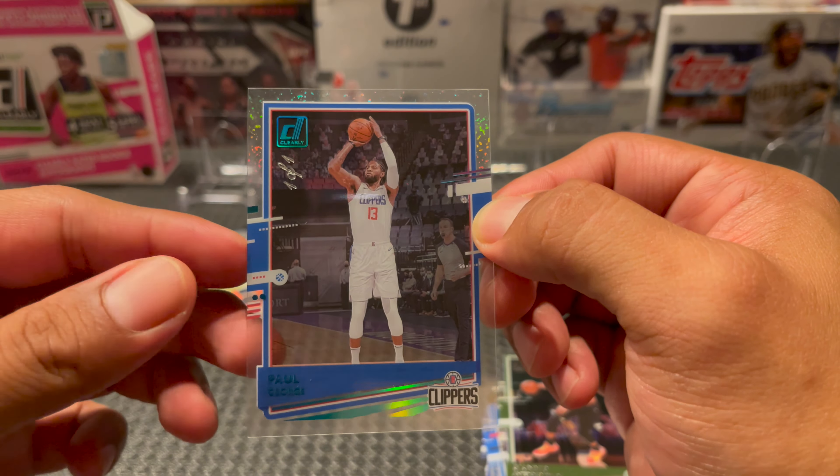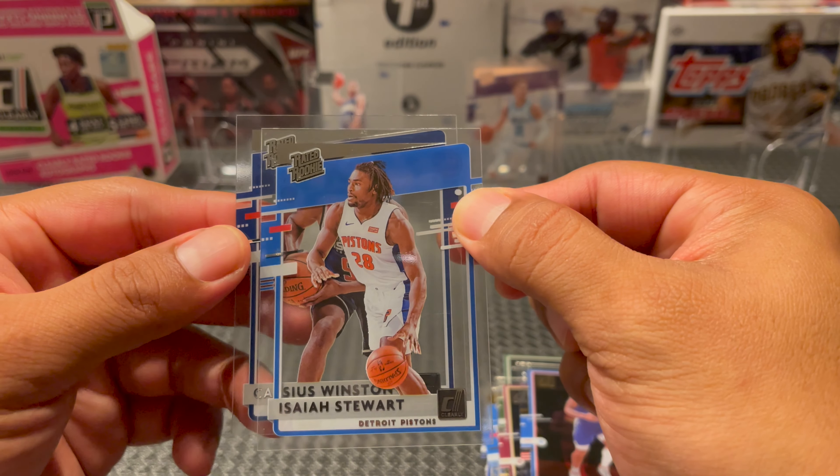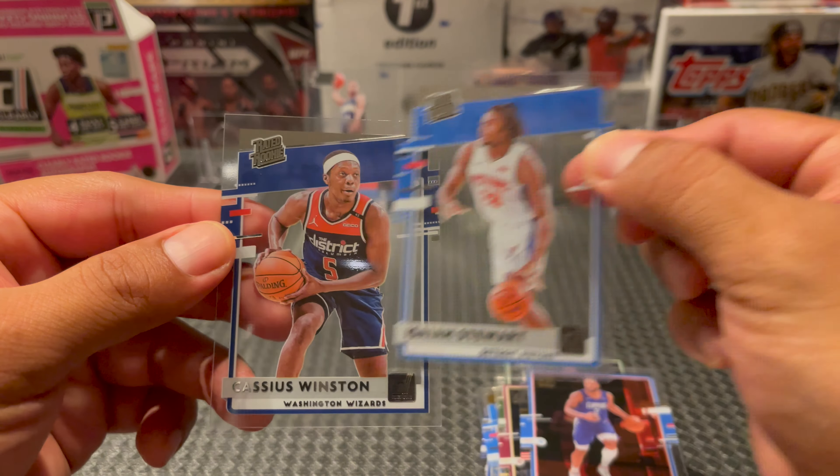Last pack is just gravy at this point. Let's see what we can pull. I'd love to pull the Dominique Wilkins on the Zero Gravity - he's one of my PCs and I know he's in this set. So we've got a Bradley Beal, Colin Sexton for the Cavs, a Kawhi - and that looks like it's a gold also. Another Isaiah Stewart, and the last card is a Cassius Winston. That other Isaiah Stewart was just gold too.